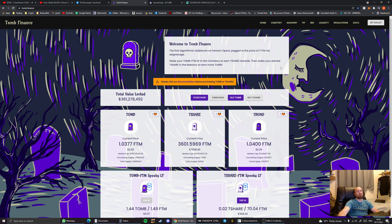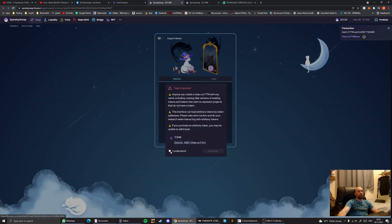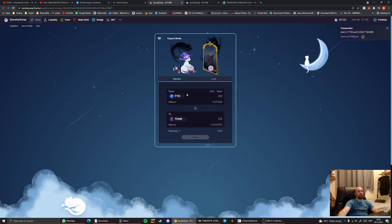Going right back to the beginning: from the home screen, if you click 'buy tomb' or 'buy t-shares' it will take you out to SpookySwap. You accept the warning saying it's an imported token, then you decide how much tomb you want to swap your phantom for. I like to try and keep equal parts in each pool.